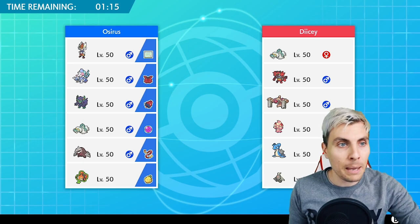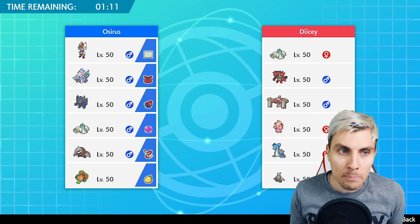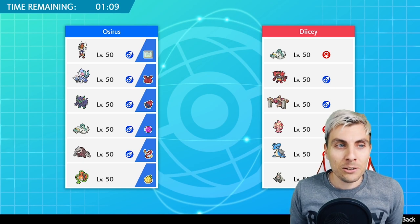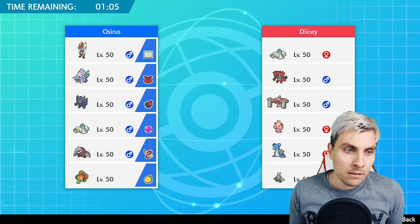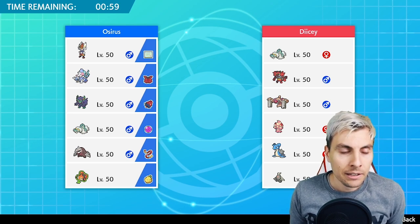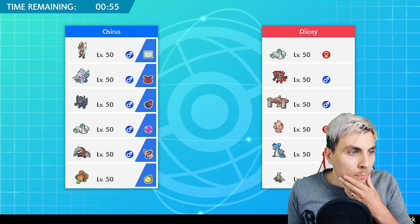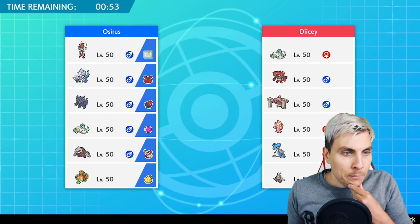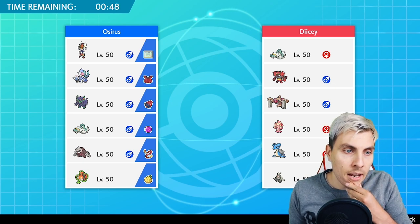We've got our first opponent of the episode — we're going to be playing Dicey, and they've also got a Drampa, who would have thought! So it's Drampa, Cinderace, Conkeldurr, Lapras, and Dusclops — a pretty standard-looking Lapras team with the exception of the Drampa. Against Lapras with this team, I really need to prioritize getting damage onto the Lapras early on.